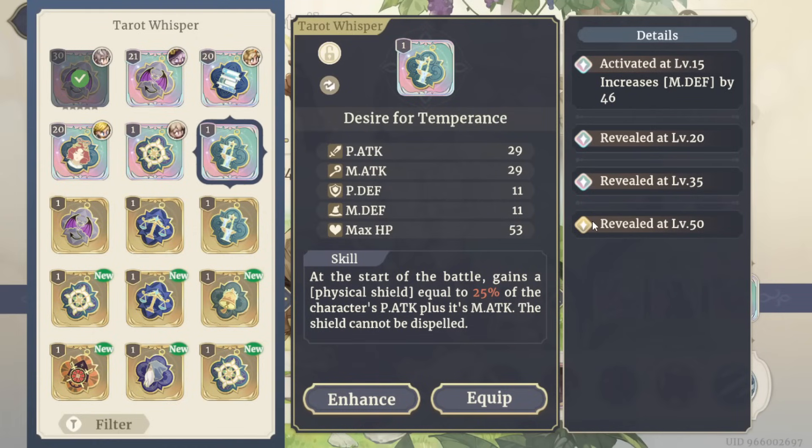You see right here — this is gold instead of rainbow colored, which means you don't want to waste any resources upgrading this tarot. Just dump it right away.